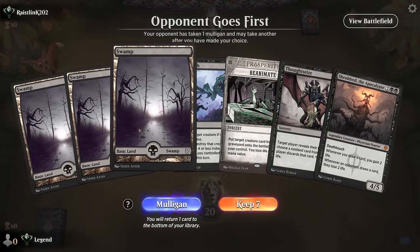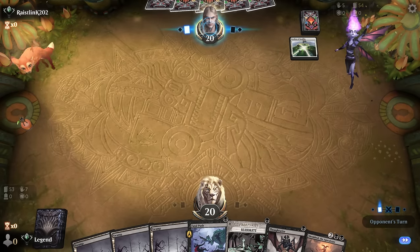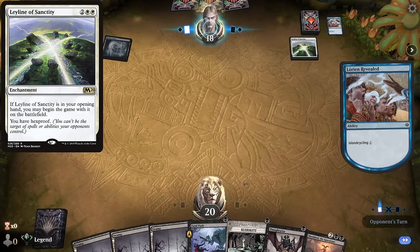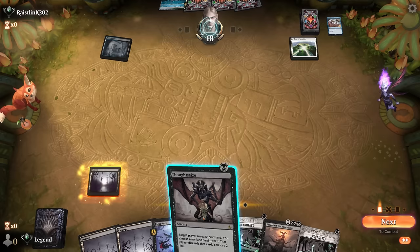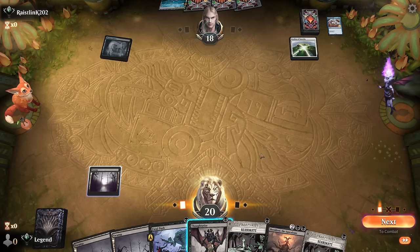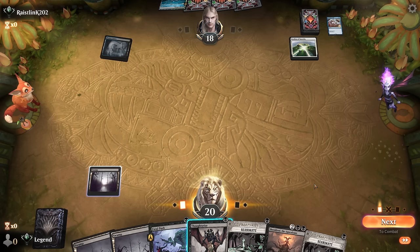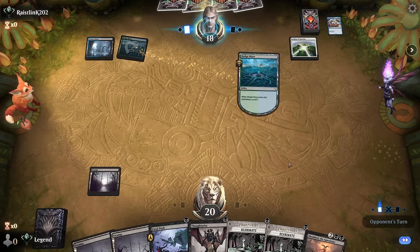Game seven: we're on the draw with a reasonable hand. Turn one unless we need to push a Ragavan, we can Thoughtseize — could also keep Thoughtseize to maybe take our own Villas. Leyline of Sanctity — so I wouldn't be Thoughtseizing my opponent now. Opponent is on Show and Tell combo it seems. We drew another Reanimate. I could Thoughtseize myself now or wait a turn in case I draw Villas. If I don't Thoughtseize and the opponent Thoughtseizes me next turn, they might take my own Shield Root. I think it's worth waiting since I don't need the extra mana next turn, and if I topdeck Villas I may regret going for Shield Root.